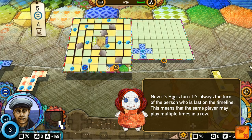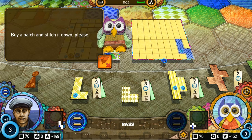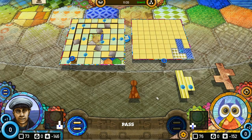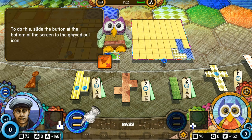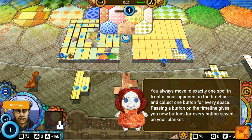Now the opponent is taking their turn. Whoever's on the most rear part of the track will take their turn next — it's not strictly back and forth. Whoever's furthest behind will take their turn next. All the patches are too expensive, so you have to advance and collect more buttons. To do this, slide the button. We're going to pass our turn and move up the track. Whenever you pass a button on the time track, you earn buttons.